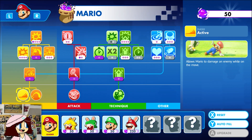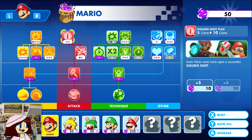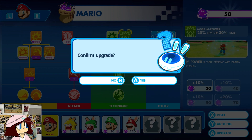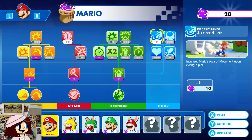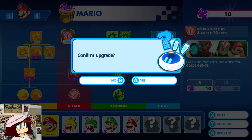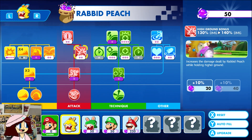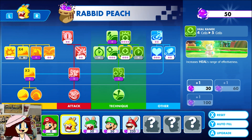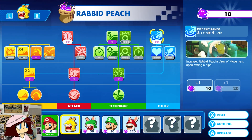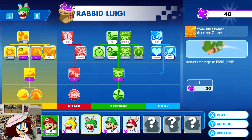First things first, we got more orbs so let's upgrade our other characters as well. For Mario, let's upgrade Empower, Pipe Exit Range, and Coins. For Rabbid Peach we can upgrade Healing and also Pipe — cleansing jump is good.